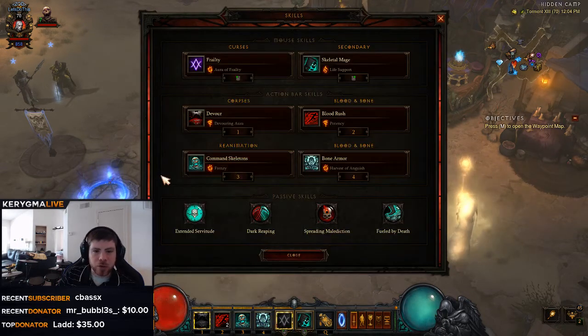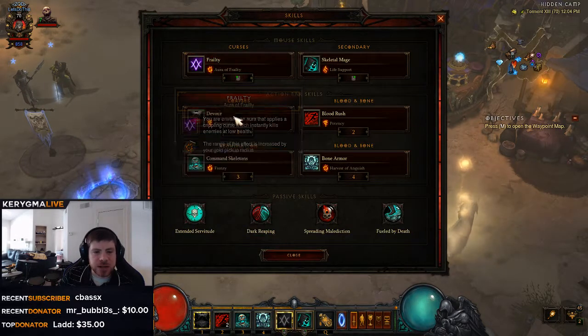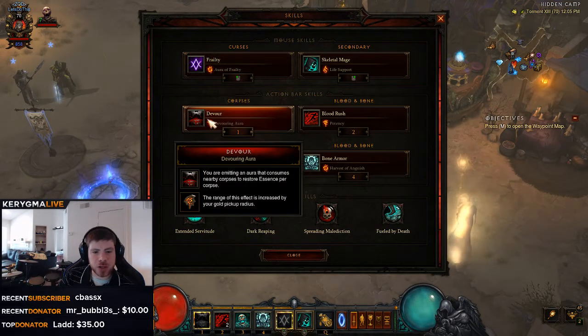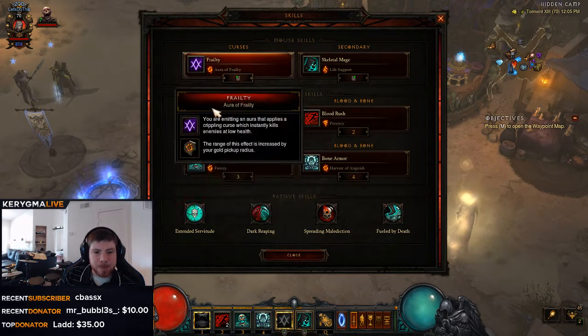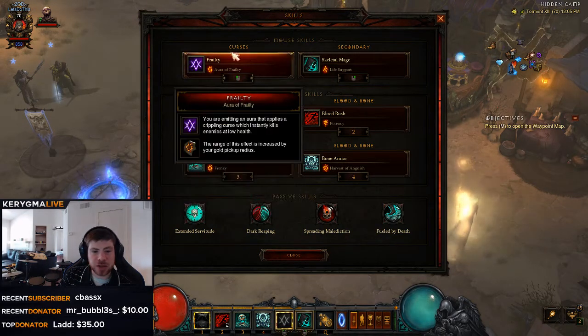Let's take a look at what I have going on here — we'll start with the skills. I'm using the Aura of Frailty and the Devouring Aura. This eliminates having to constantly cast things and not worry about Essence with Frailty — it's just always up. The range of this is going to be increased by your gold pickup radius, so you can extend the Frailty range to kill anything around you. You can go with Boon of the Hoarder and Avarice Band to get a massive range, but that's not totally necessary because you're pretty close range in this build. The Devouring Aura gives us back our Essence, so you're constantly devouring without having to hold down a Devour button.